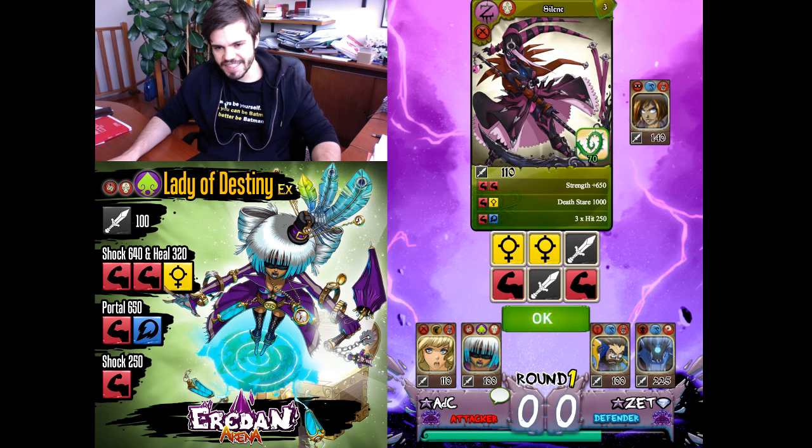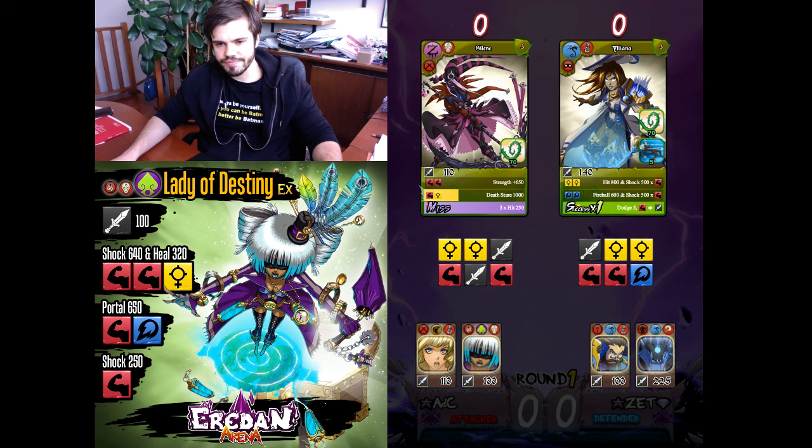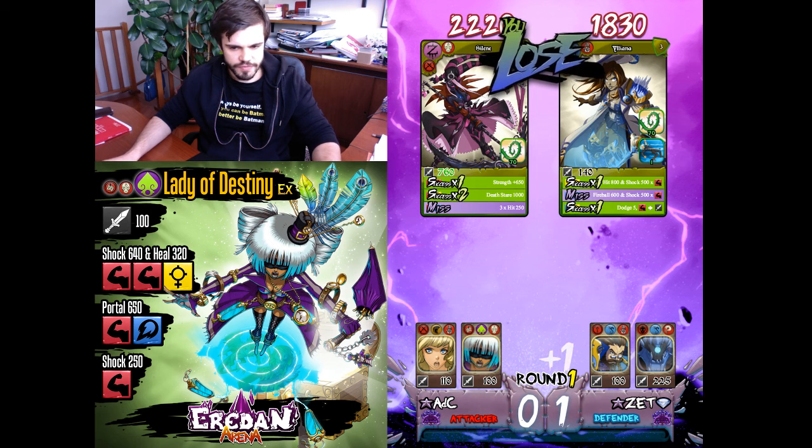That's a good roll but I'm not against Iliana. I'll try anyway — not so great. Powerful shock — very good.